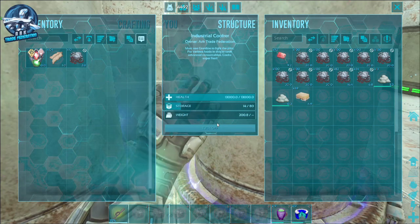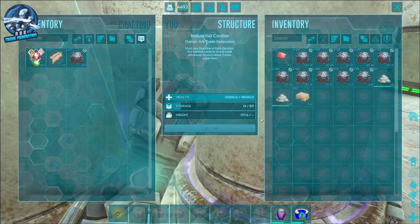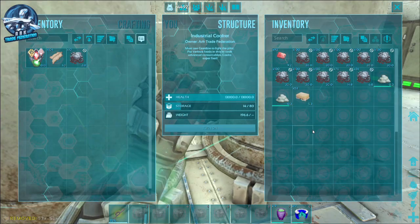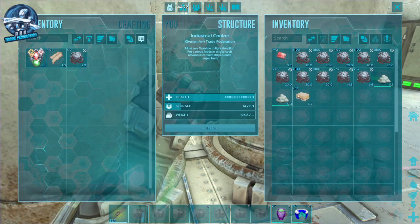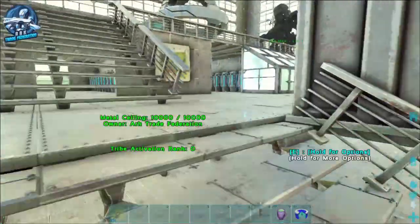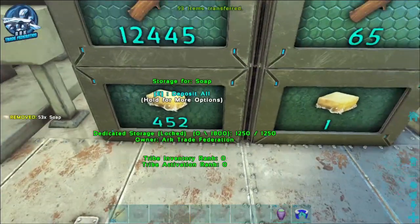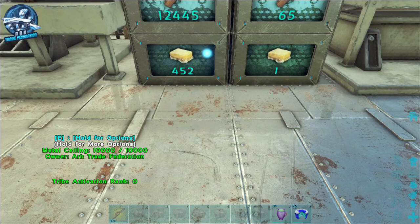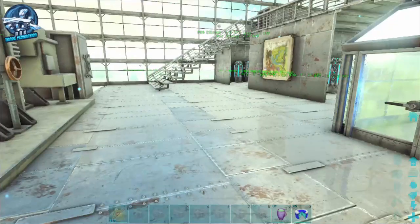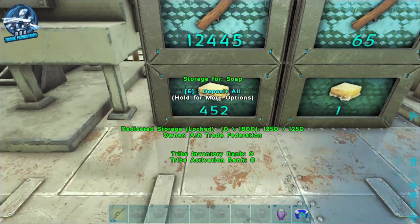The beauty, like I said, is that since soap does not have a spoil timer and it's not something that goes away, we're just going to transfer the soap to our inventory and put it in a tech dedicated storage. Since these give you one organic polymer per piece of soap that you grind, you can see we basically have 452 polymer right here, in addition to any other hard poly we have — and it can be used for the same thing, it just won't stack as high.